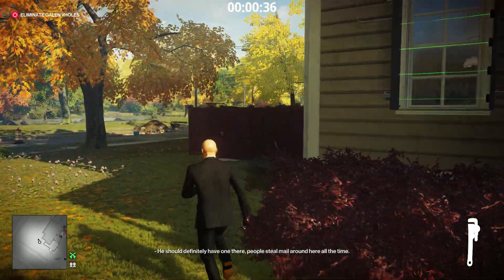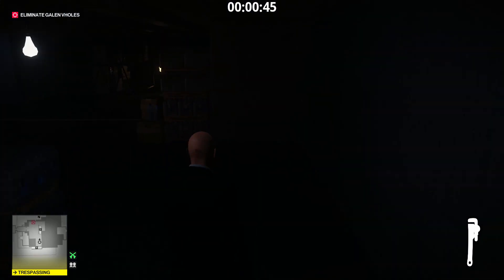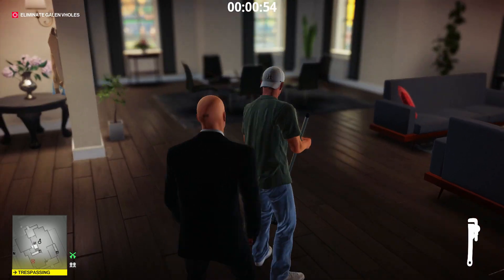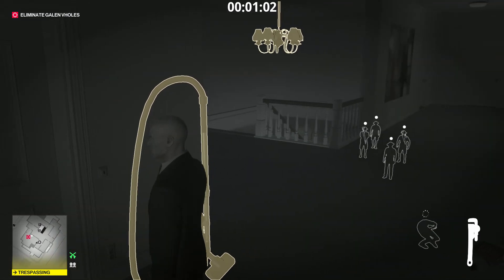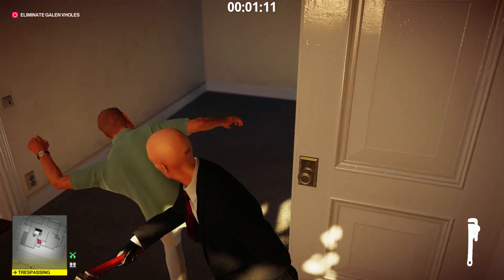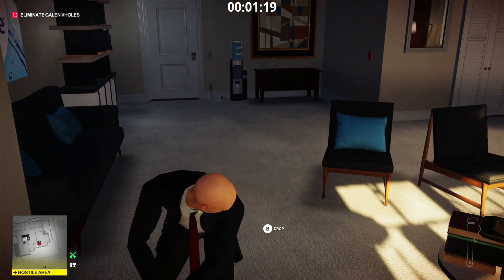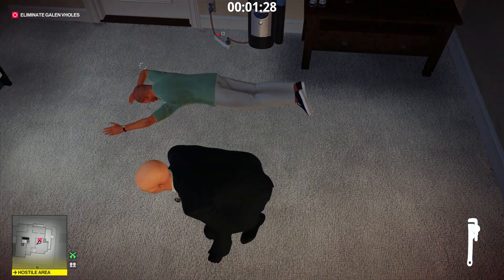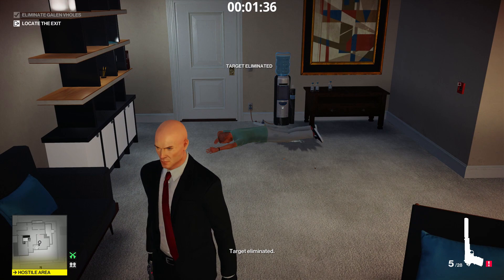Jump over the fence and vault over into the dark basement. As you go up the stairs, this guy should still have his back turned sweeping, and he's clueless. The doorbell just rang — once they start moving, follow him out, grab his body, open the door. Now drag his body over to the water cooler. Shoot the electrical outlet and exit.